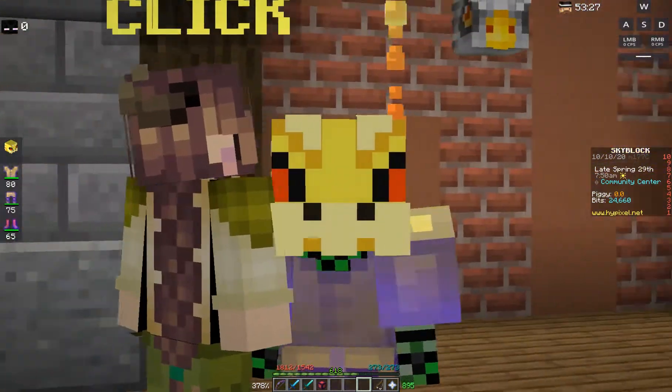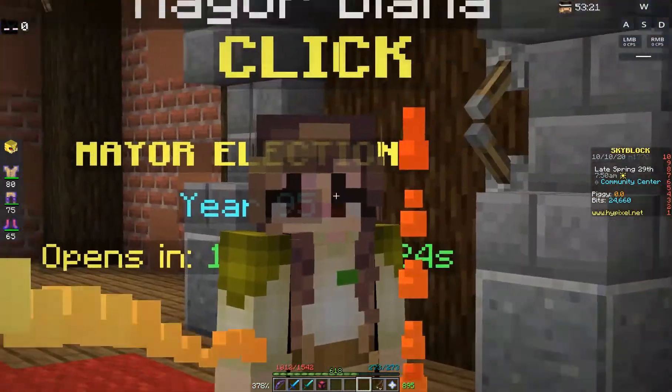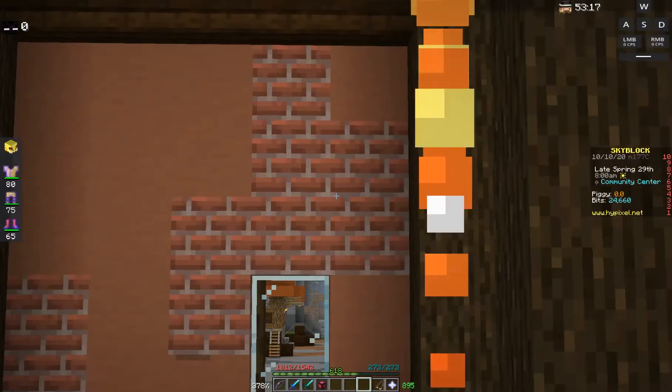Hello guys, welcome back to Nerve Video, and today right next to me is Mayor Diana. If you don't know, she does the Mythological Event, which is how you get the Griffin Pet.